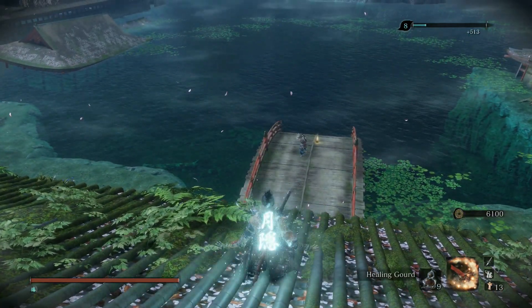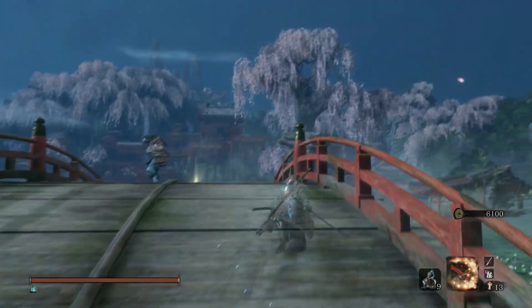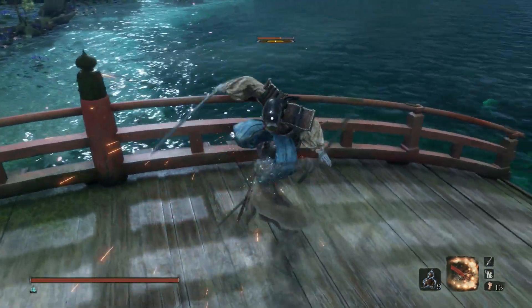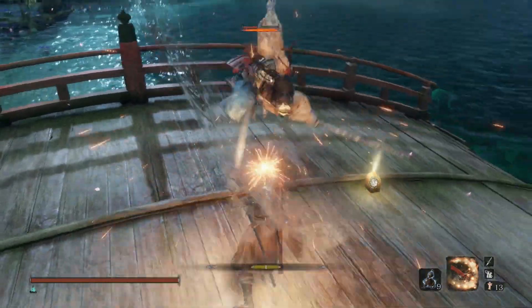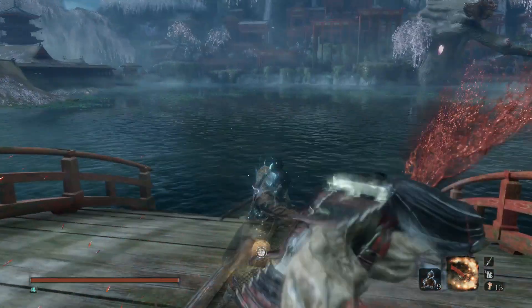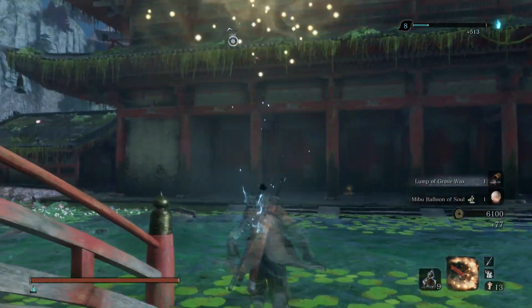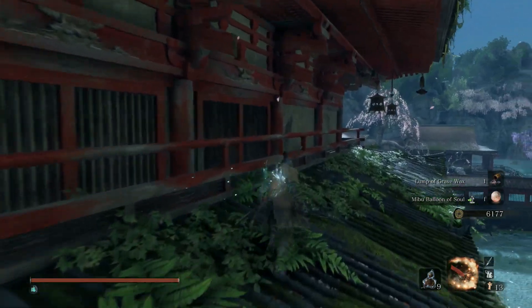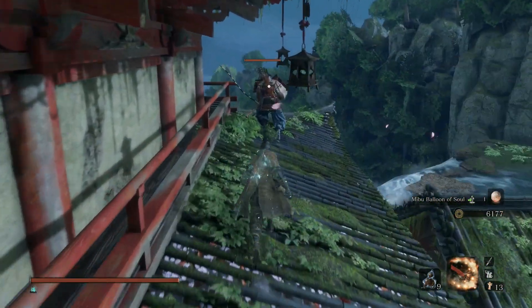There's a guy down there with an item. We're going to use invisibility — it's really good in this area. Try to sneak up on him; if you don't get the stealth kill, just fight him. The main thing with these guys is the Teabag of Doom — it will wreck them. They have multiple combos where they'll hit you multiple times, but Teabag of Doom will destroy their posture.